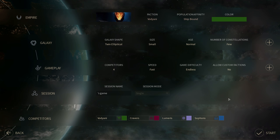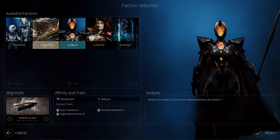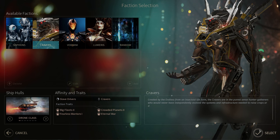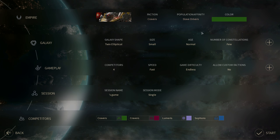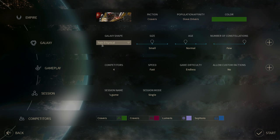Now let's continue with the tutorializing. First of all, you can select out of the 4 factions you have access to, which is a pretty important thing. Let's go ahead and select the Cravers for the time being, which are a faction making their return from Endless Space 1. You can change your color — we now have more colors than in the last Amplitude Studios games. I'm of course picking my favorite.